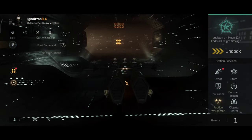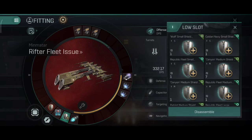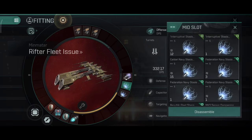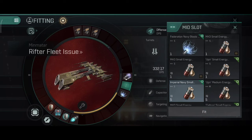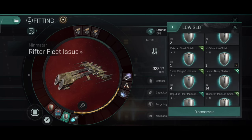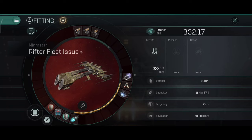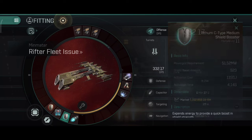That's the passive Rifter tank, but this ship is more of an active tank, and I'll be doing an active tank within this video. Speaking of active tank, you can replace the extender with a shield booster and replace the web with a small Nosferatu. The ship now has much more power and you can easily fit all necessary modules — so you can fit a C-type medium booster. The capacitor is stable at 37 seconds, boosting 523 shields every 4.14 seconds.